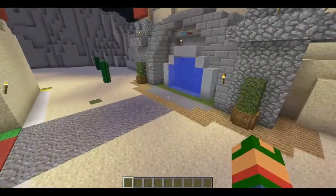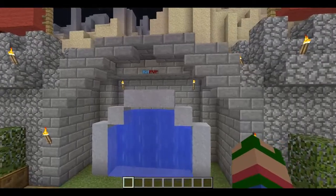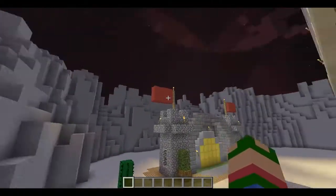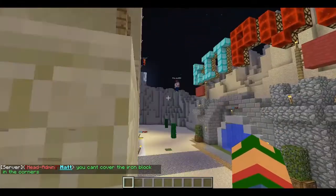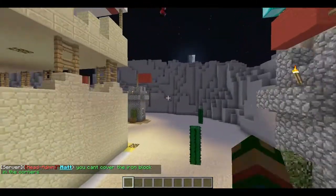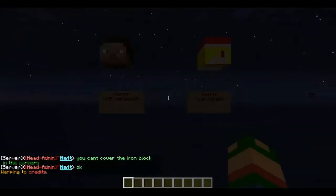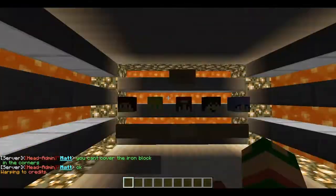Over here you can see this is Kit PVP — that's the only game we have right now, but we have the plot plugin and we're going to work on that. We also have factions. You can go to warp credits to see the admins.